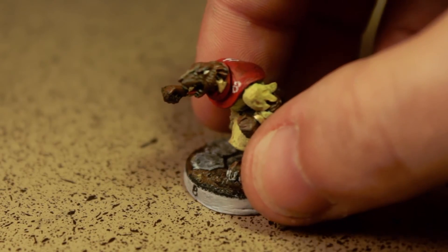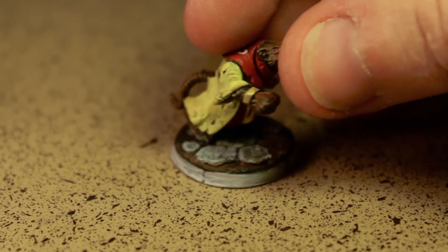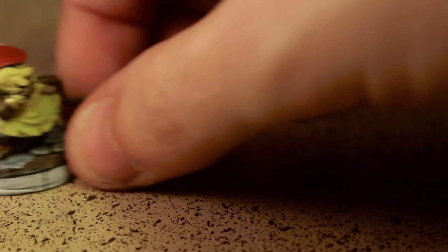Next up, we have the throwers, which are really only notable because they don't have hoods at all. The other one has half of a skull head — that's kind of a neat thing. We'll move on.